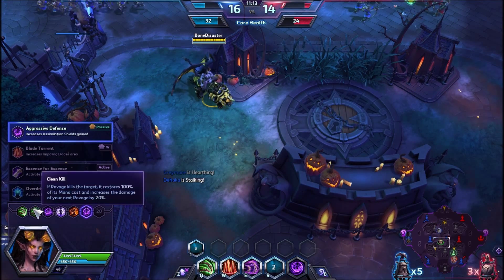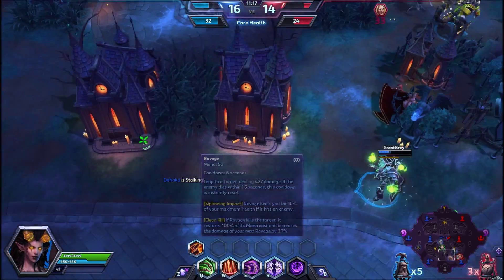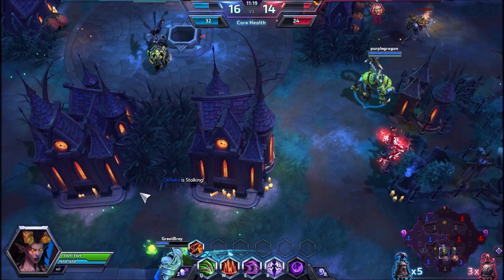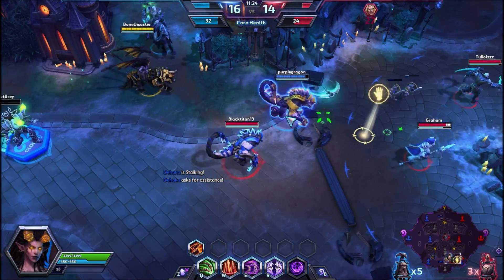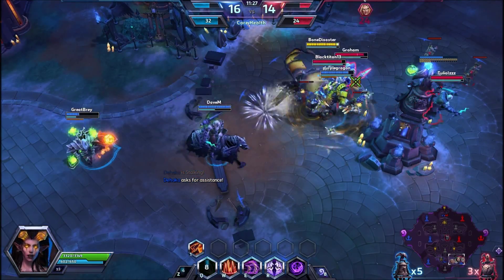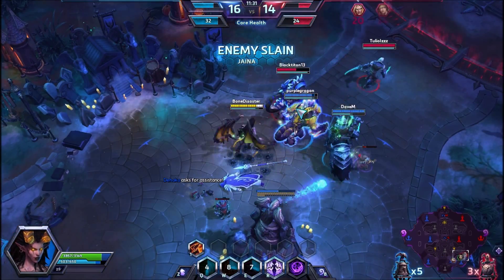Aggressive Defense goes really well with Fury of the Swarm. Ravage is really strong too if you use it right — I haven't been jumping to minions much since we've been needing to get around to our team. Combo her into it and there you go.